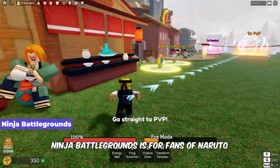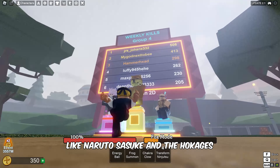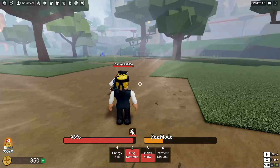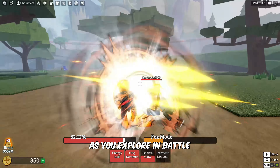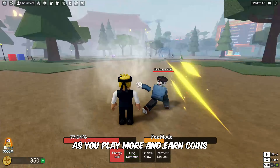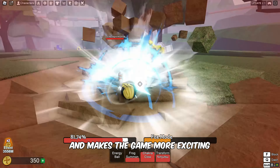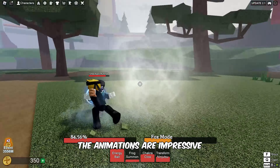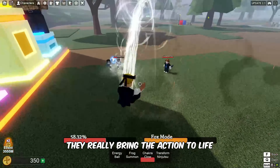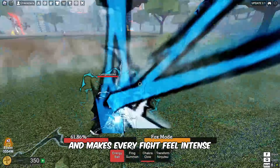Ninja Battlegrounds is for fans of Naruto. In this game, you can play as characters from the Naruto anime, like Naruto, Sasuke, and the Hokages. The map is designed to look like places from Naruto, so you'll feel like you're really in the Naruto universe as you explore and battle. One cool feature is the character mastery system — as you play more and earn coins, you can upgrade perks for your main character, helping you get stronger over time. The animations are impressive, especially when you attack or use ultimate moves. Combat can get a bit chaotic, but that just adds to the fun and keeps every fight intense.